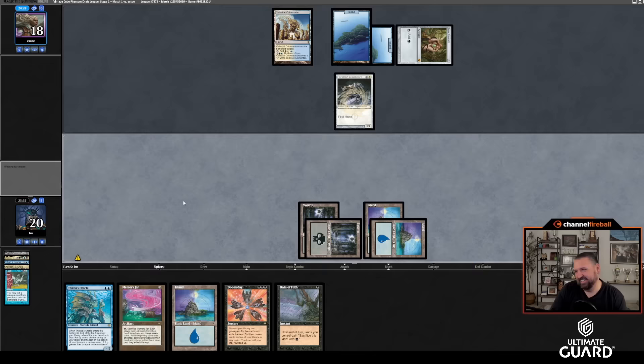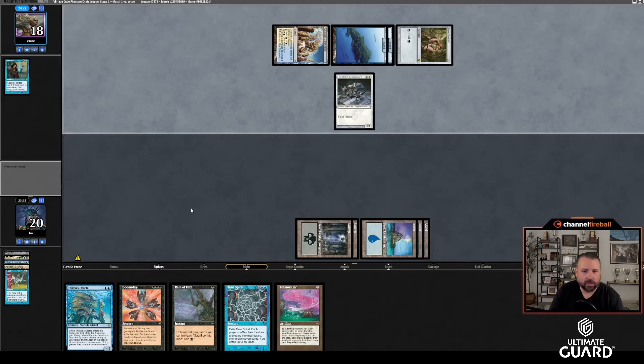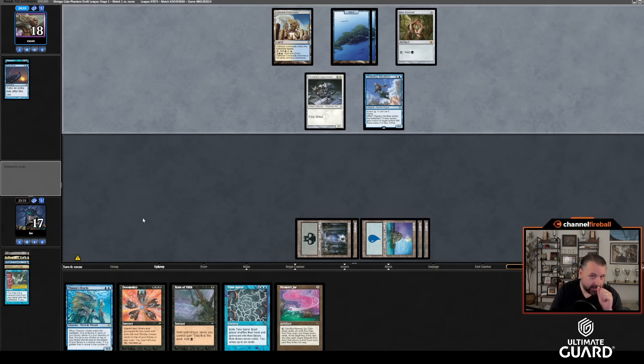I'm not going to Flash anything into play — it was worth a shot. Because now I cast Memory Jar and if they counter the Memory Jar, so be it. They didn't Remand the Flash because I could just cast it again — they did have a counterspell, it just happened to be one of the few where that wouldn't really work. I'll play Jar again on my turn. Oh, Time Walk — and what else are they playing? Into Thieving Skydiver.